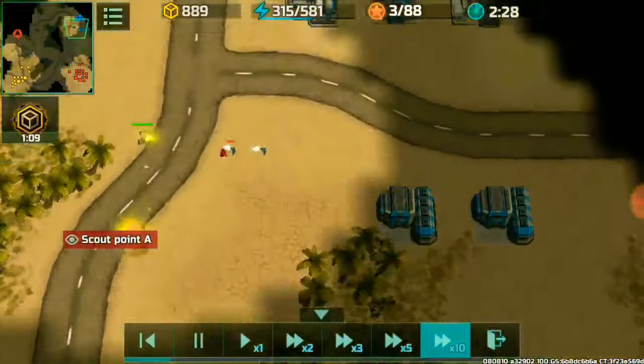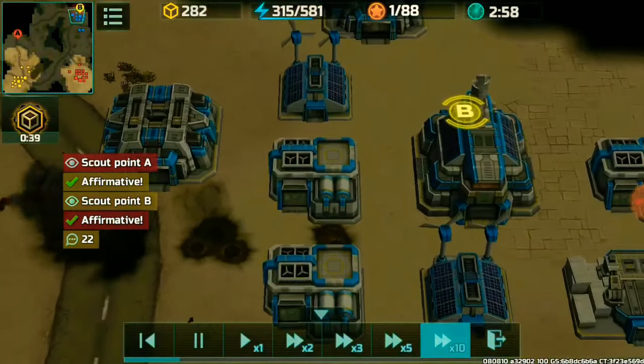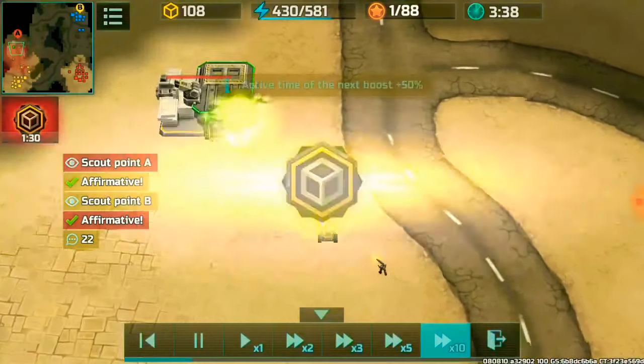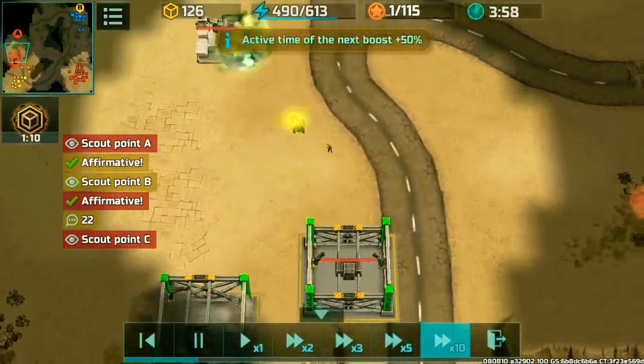We're going to scout the blue player — the blue player is going to go for hammer rushes. This is a very obvious bunker rush.